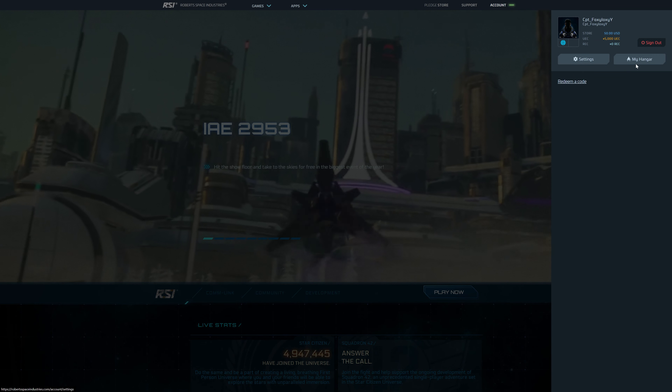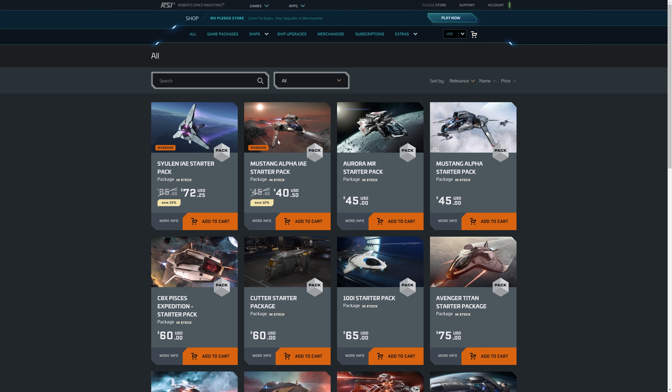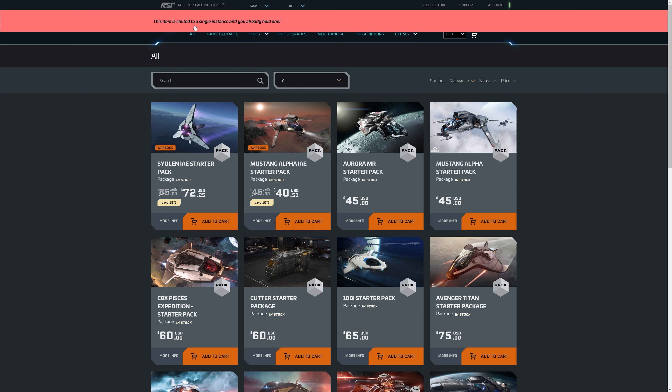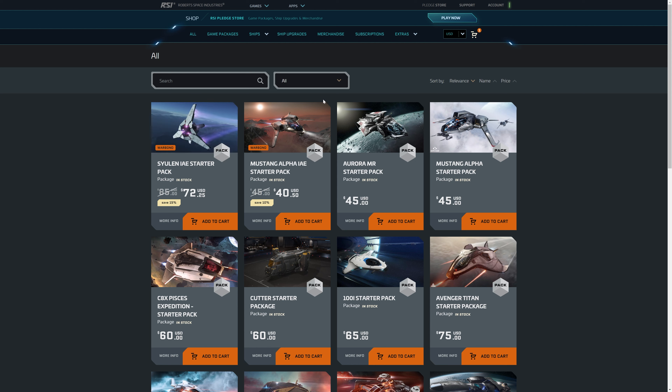If you go to your account and click My Hangar — my hangar is empty, even though I purchased the ship. But when I try to purchase again, it says this item is limited to a single instance and you already hold one. It seems the pledge store has a little bug. So to continue this video, I have to buy a slightly different package — the Mustang Alpha Starter Pack at just $5 more. Basically these are the same thing; this is just the IAE starter pack, $5 off. So I'm getting this one and let's continue.